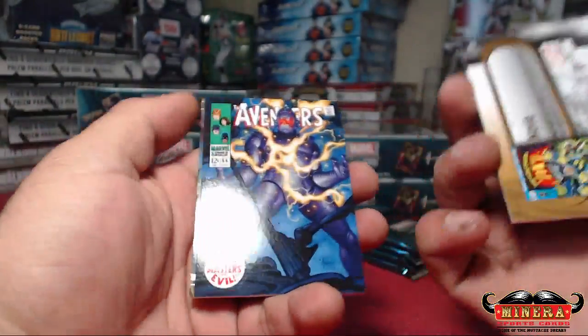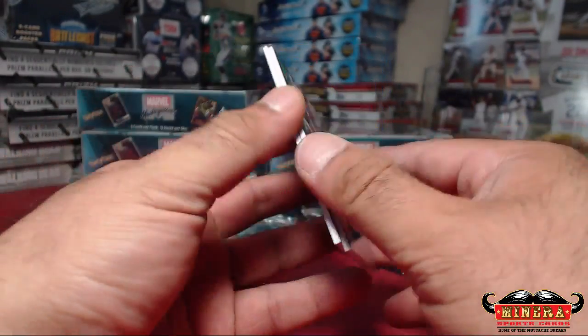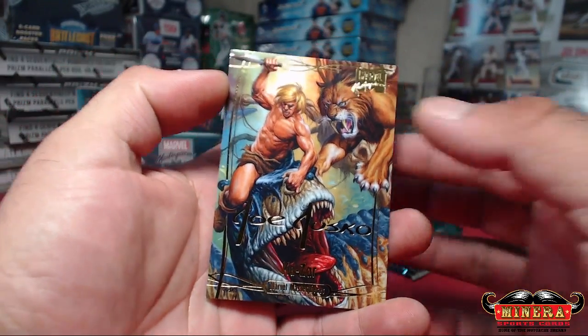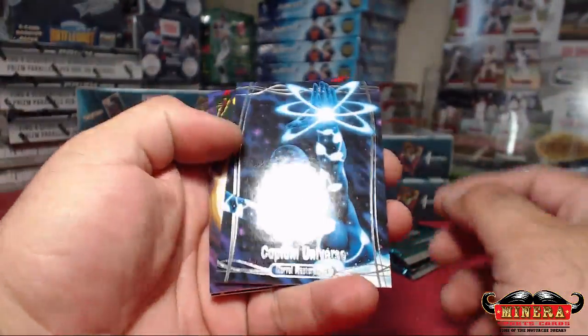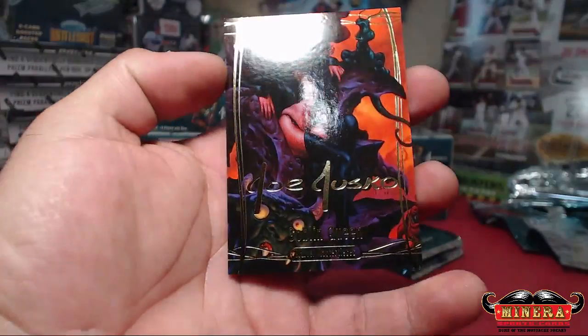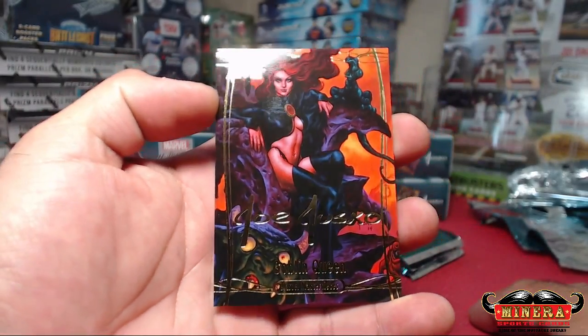Nova, 1999. Ultron, Avengers, 499. Kazar, Gold Foil. Captain Universe, 1999. Doctor Strange, out of 999. And Goblin Queen, Gold Foil.